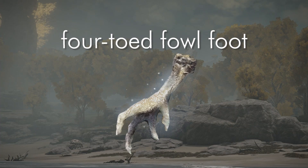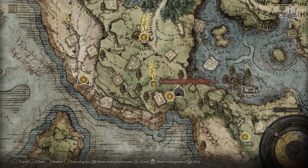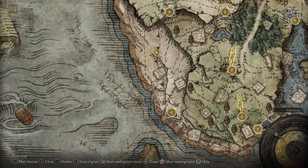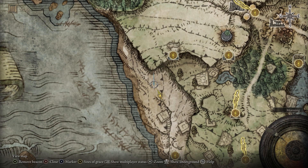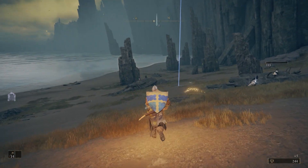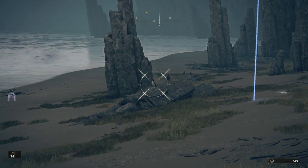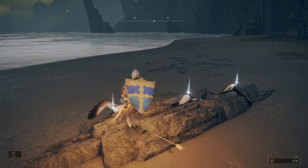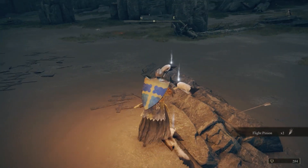Collecting the Four-Toed Fowl Foot: this second ingredient drops quite frequently from the Guillemot birds along Limgrave's various beaches. There are many different coastal areas you could go to, but an easy one can be found just down from the First Step Site of Grace, west from the Coastal Cave. You can just run down the beach sniping them with a bow as you go — they always drop feathers and often drop the four-toed fowl feet as well.